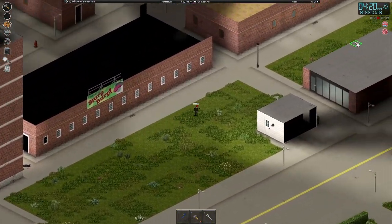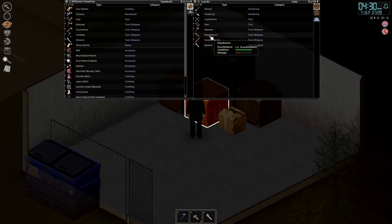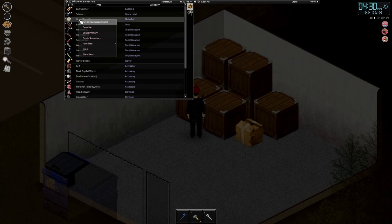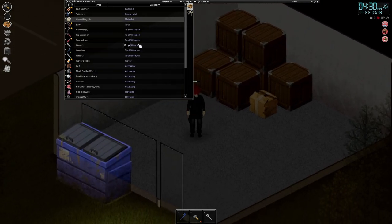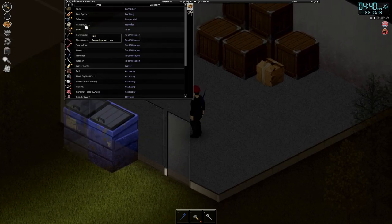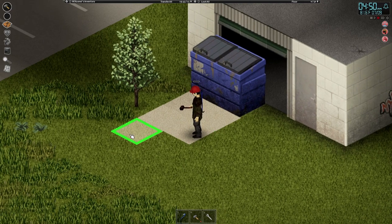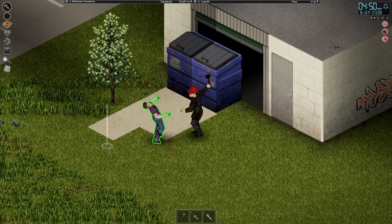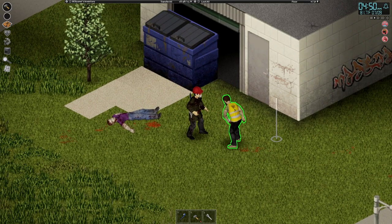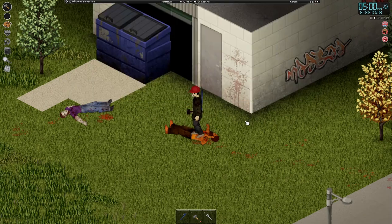There's a shed over here, like a garage thing. I need to see if there is a sack in here. I'll take these trash bags for storage. There's a zombie behind me — I'm going to kill you. They have a hammer for me — I'm going to take that. Are those work boots? Yes, thank you. Take that, take that.